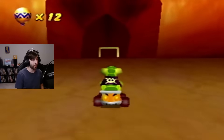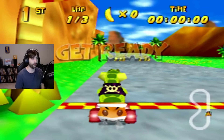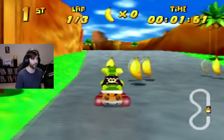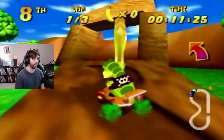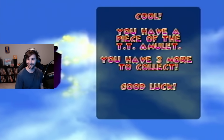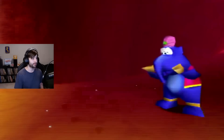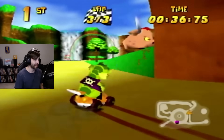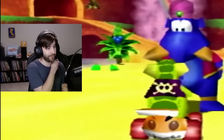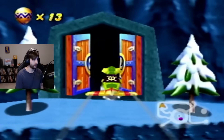Each world has a trophy race similar to a Grand Prix like in Mario Kart. If you finish in first, you get a gold trophy, which is necessary for getting to the final level. The challenge levels are unlocked by finding a key hidden in one of the courses in each world. By completing the challenge, you unlock a part of the TT Amulet, which is required for 100% completion. Having completed everything in Dino Domain, I went back to the overworld where Taj challenged me to a kart race, which was incredibly easy, even for Crunch.